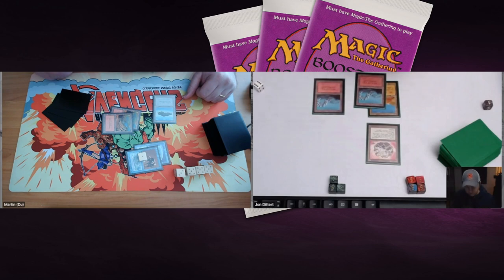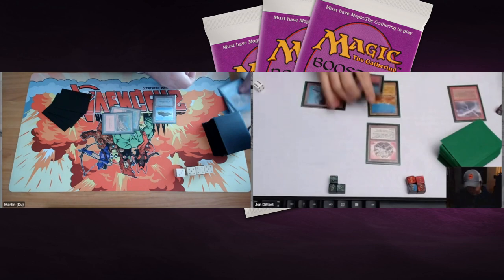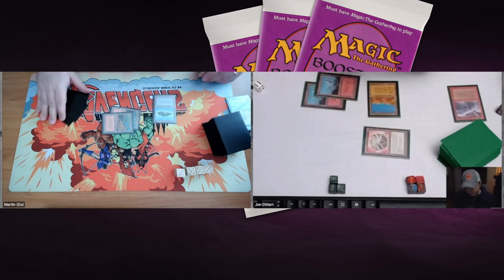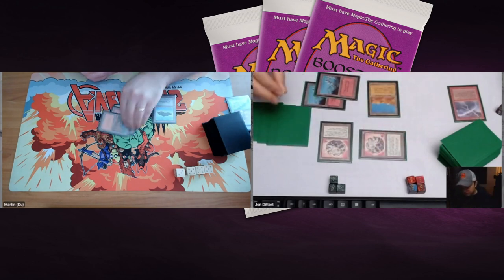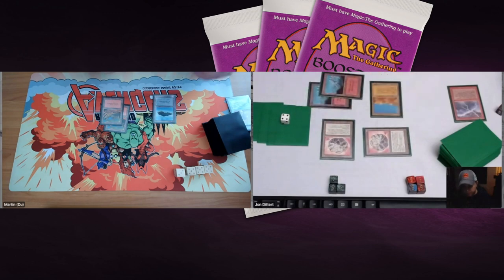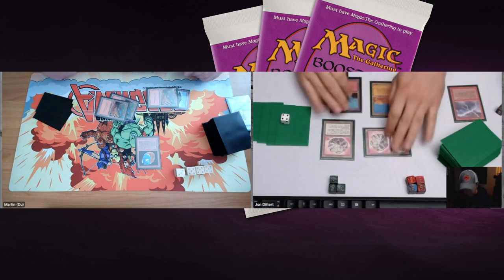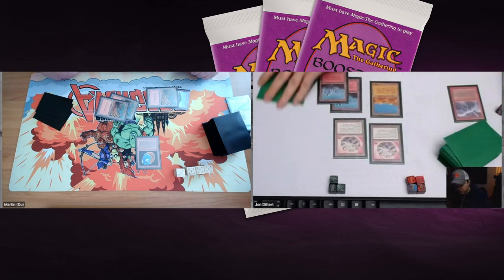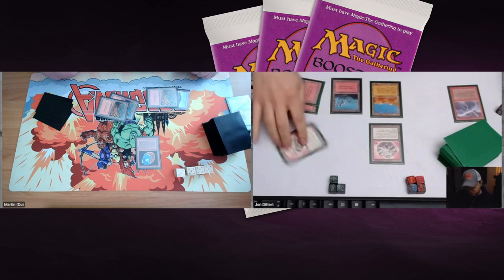John needs to stop the Electric Eel — a bit of a flavor kill, using Lightning Bolt on an Electric Eel right here on Timmy Talks. John plays another Felwar Stone and passes. Martin plays land number four and then plays the Rukh Egg again. If Martin has a Chain Lightning, he can kill his own Rukh Egg, pay two red, and deal three damage to John as well.